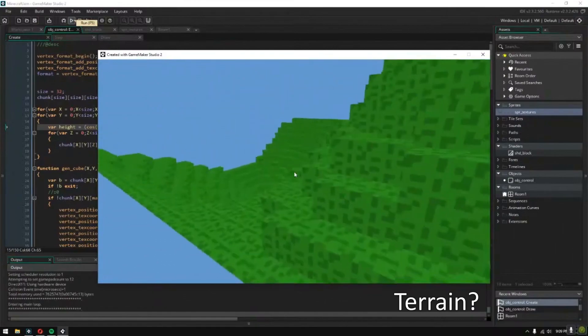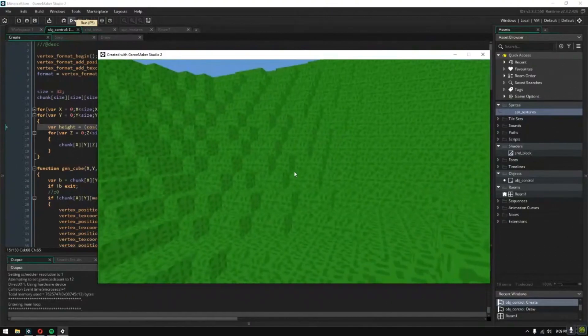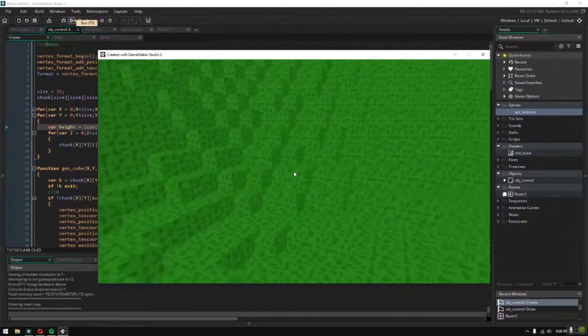One hour in, we finally have something that sort of resembles Minecraft terrain. Instead of using fancy noise algorithms for the terrain generation, I just made up my own using sine waves. It's good enough.